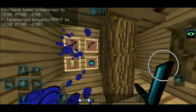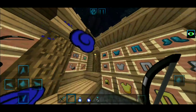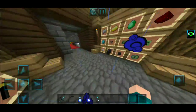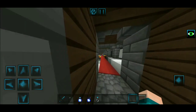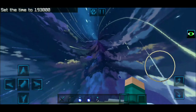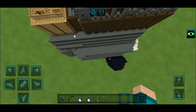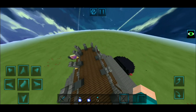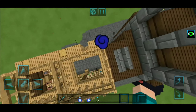Here is how the majority of items look. The ender pearl is looking pretty dope and this is the bow — it has no indicator, which is unfortunate. We have all the armors, tools, and ores displayed here. This is how the sky looks in this texture pack — it is incredibly dope; I have literally never seen anything like that. That's it for the number four spot.